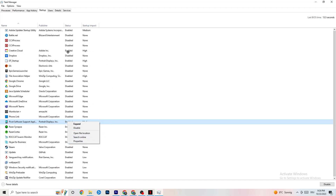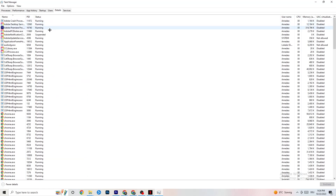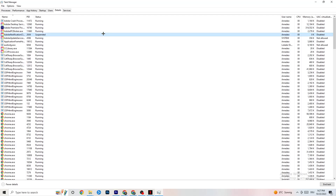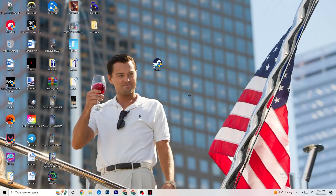Click on the Details tab. You need to have your game running for this. Right-click your game's process, go to Set Priority, and choose between High or Realtime — test which works better for you. This sets a priority so your PC dedicates performance to the game. Once you're finished, close Task Manager.